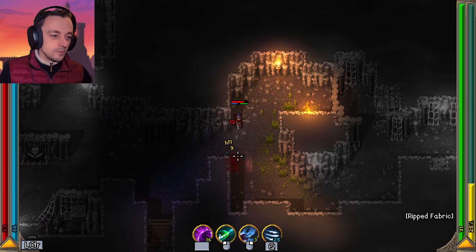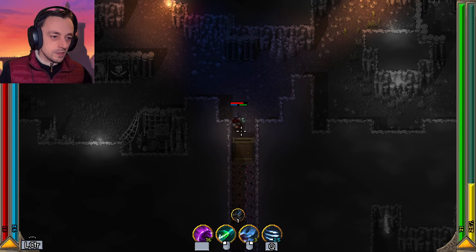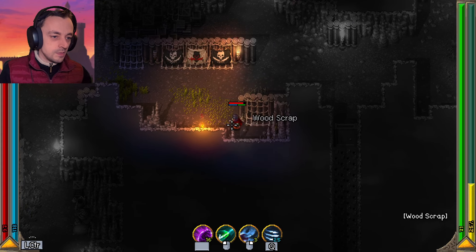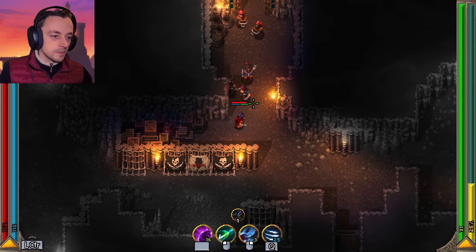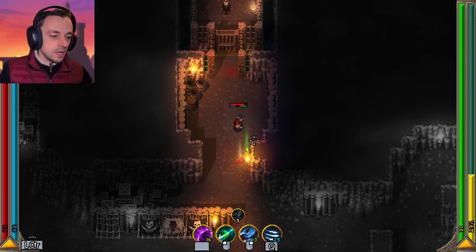I'm going to run out of mana really quickly if I start using that skill too much. That's another one of those — let's light that torch, because I'm lighting these torches. Does that mean there's hardly any enemies in this area, or was it just night time and they decided to turn the torches off?